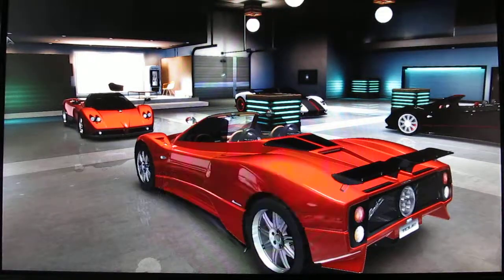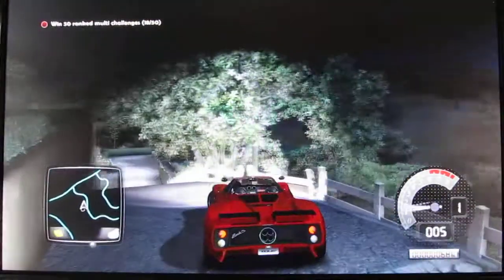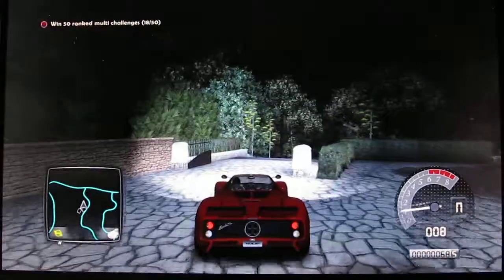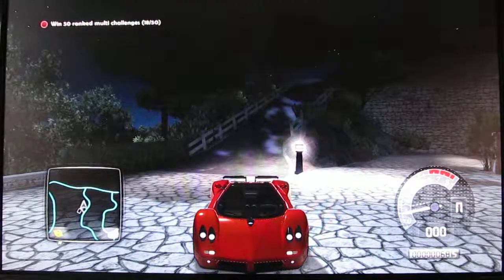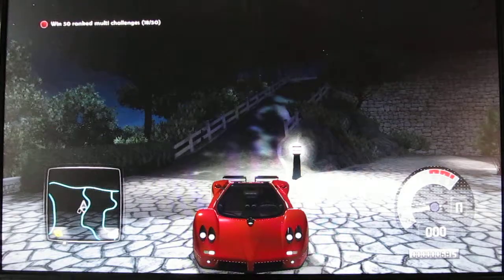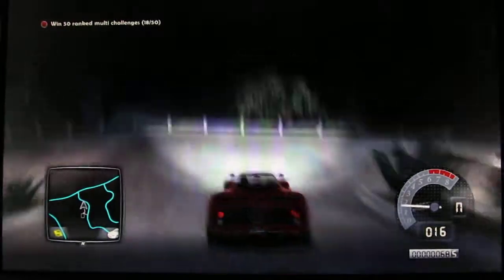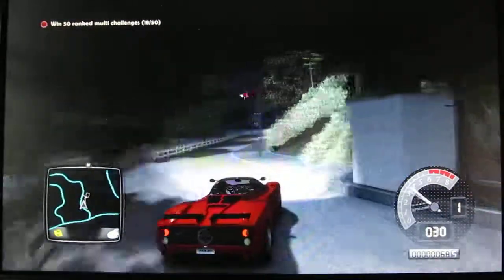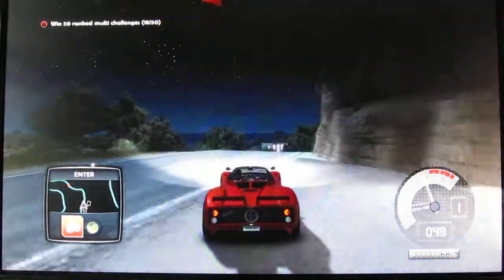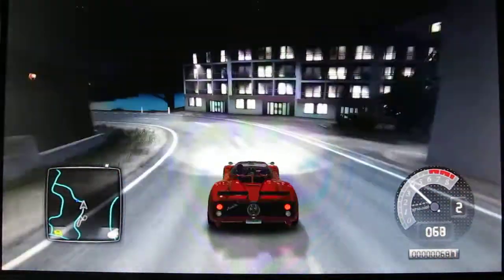Let's take the Zonda C12S out first. There's a small glitch on this car when you go in reverse — those little lights next to the turn signal lamps light up brighter when they light up with the reverse lights, which is kind of weird. There's some damage to the car, sorry about that guys, but that's not that bad. So anyway, we're gonna do a lap around this area.